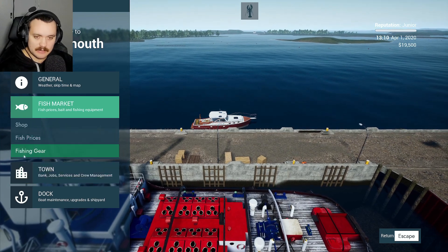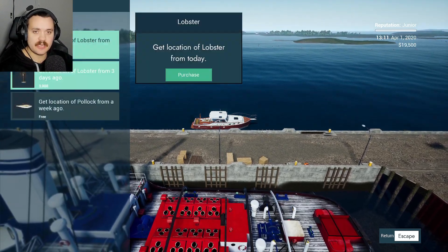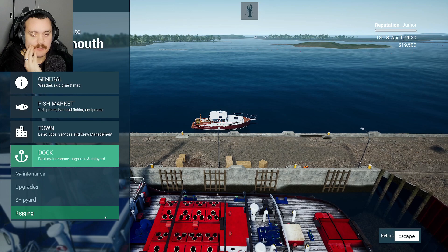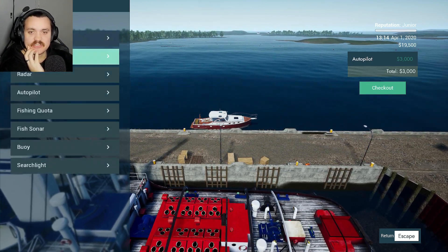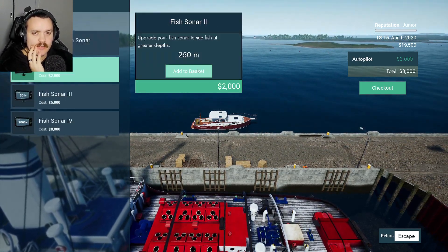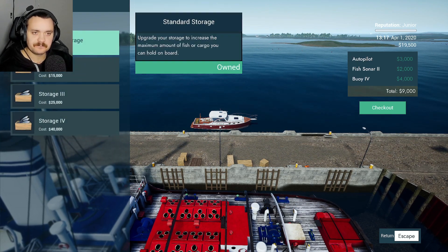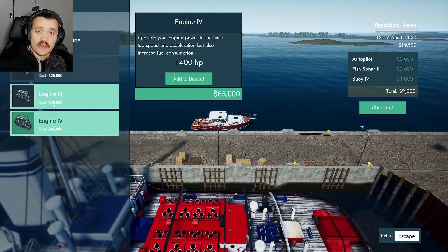From the bar we should be able to get the location from lobster today, so we get to see exactly where the lobsters are going to be - a rough estimation anyway. I just want to see quickly if there's any upgrades we could do so far, because one thing we need absolutely is autopilot because that is going to make our life so much easier. There's also the fish sonar and the buoy - those ones there are the most crucial ones to start.